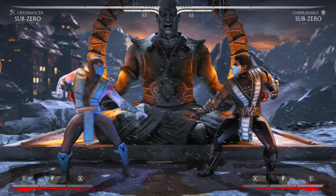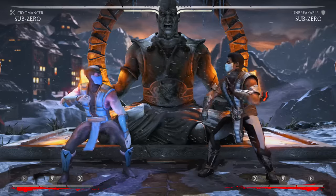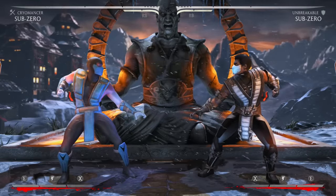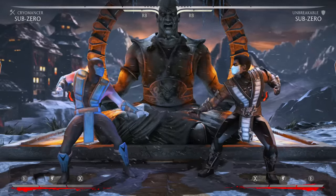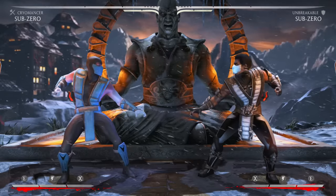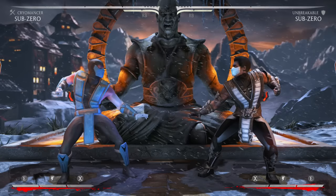In Grandmaster variation, which I know a little bit about, I think he's one of the best characters in the game, especially in the corner — once Grandmaster gets in the corner you're pretty much done. But I'm here to talk mostly about Cryomancer and Unbreakable because I have experience with Unbreakable and I think it's a fun and underrated variation.